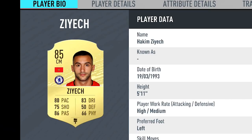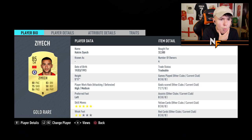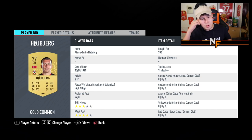Coming in at right center mid we have Ziyech — our first transfer card in this video. You can see his base gold Chelsea card; there's actually a Season 1 objective where you can get a 96-rated Chelsea Ziyech card. I believe this deal was confirmed either in January or last summer, and he's now joining Chelsea. It'll be interesting to see what he can do in the Premier League.